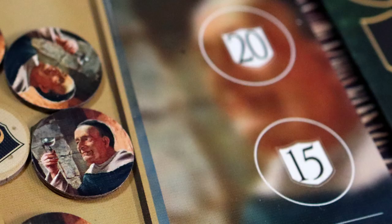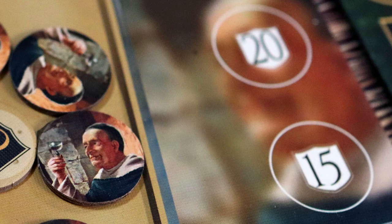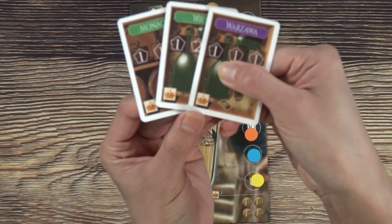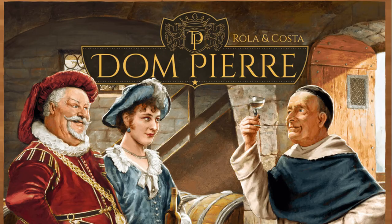Going up the prestige track doesn't just get you some victory points — it also increases your crown multiplier. Throughout the game, you can collect crowns on market cards that you collect for selling champagne. The number of crowns you've collected is multiplied by your crown multiplier on the prestige track during end-of-game scoring.